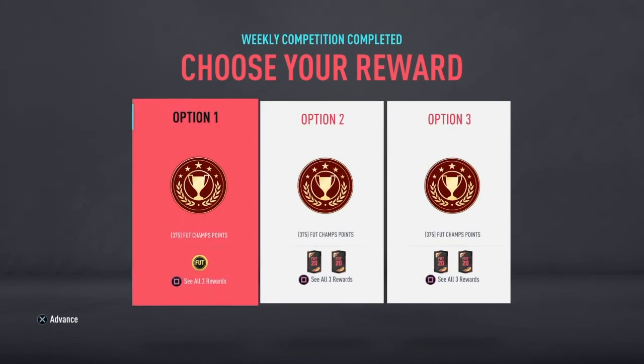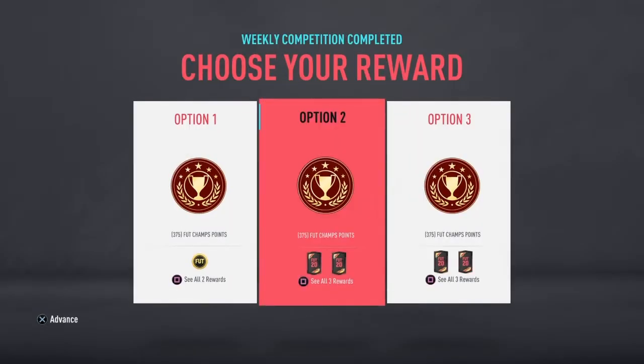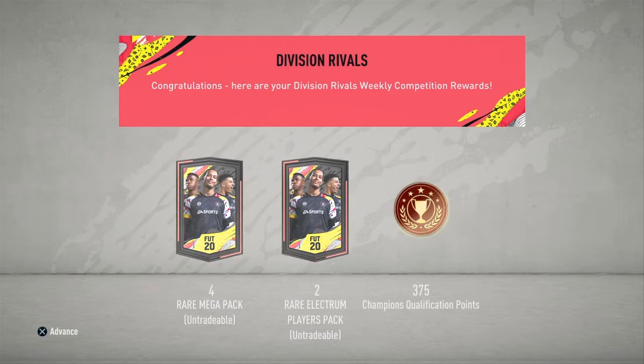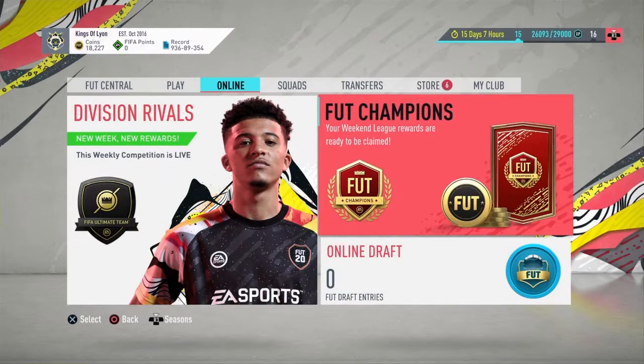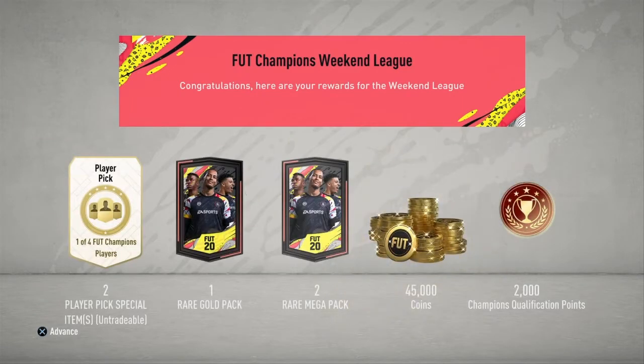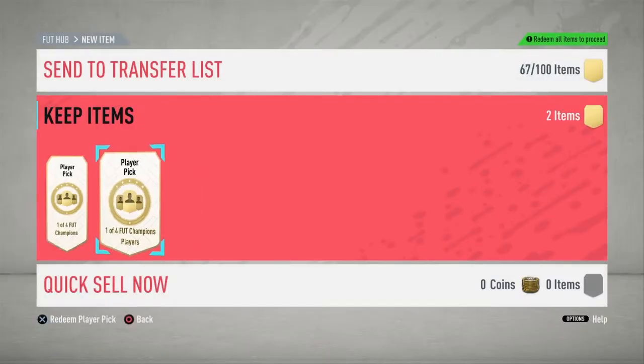Division Rivals: we finished rank one, so we're going untradeable. We should have quite a lot of packs — four rare mega packs, two rare election player packs, and 375 qualification points for FUT Champions. For the weekend league I finished Gold Two, ended on 17 wins. I was happy with that. Rewards: two player picks, one rare gold pack, two rare mega packs, 45k coins, and qualification points towards this weekend.